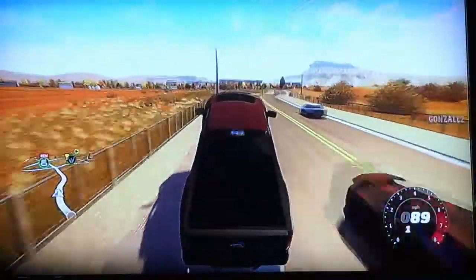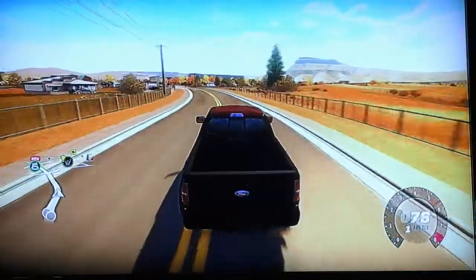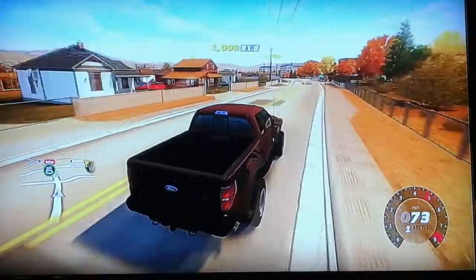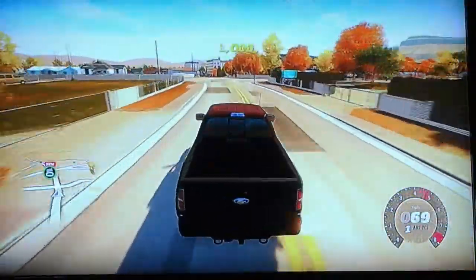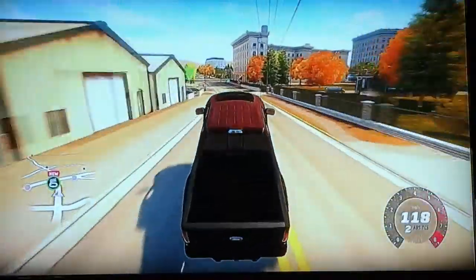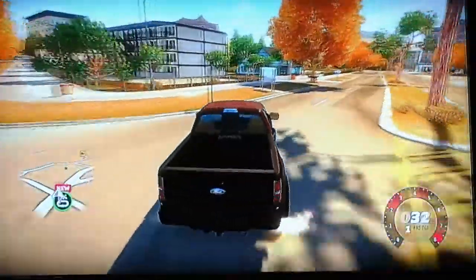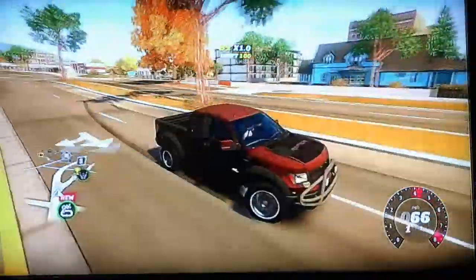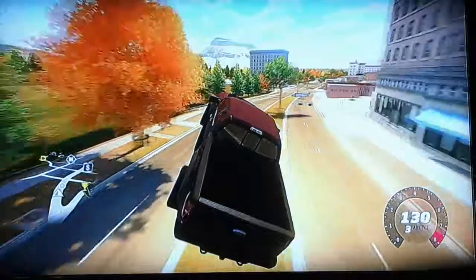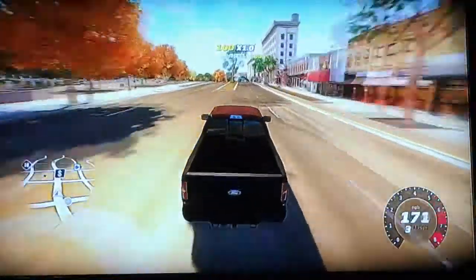The cool thing, especially with Lamborghinis and supercars that are shaped like a wedge — watch, as soon as I find another traffic car. Oh yeah, that's the backfire by the way. Why is there no traffic? There's one. I'll use it as a ramp and jump in the air. Oh shoot, I didn't know that tree was transparent — well, you know what I mean.